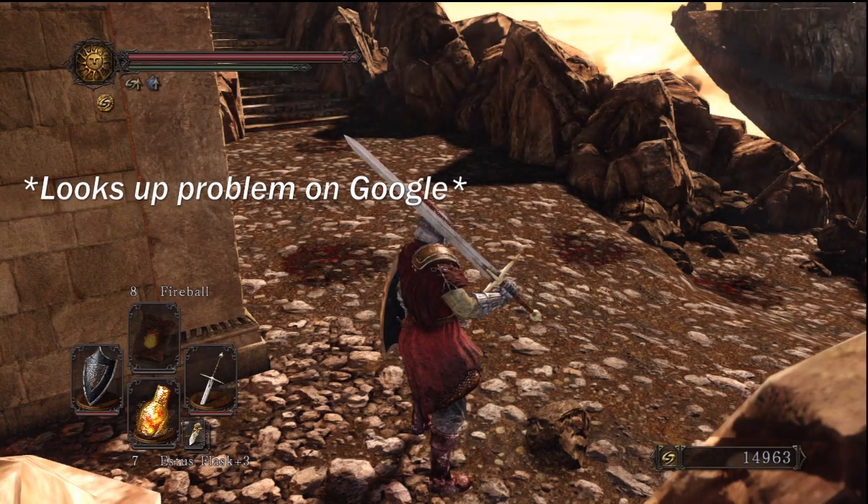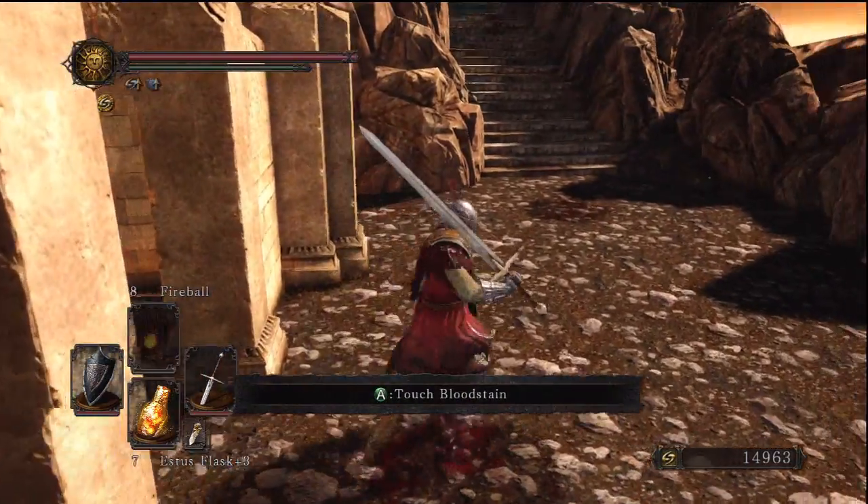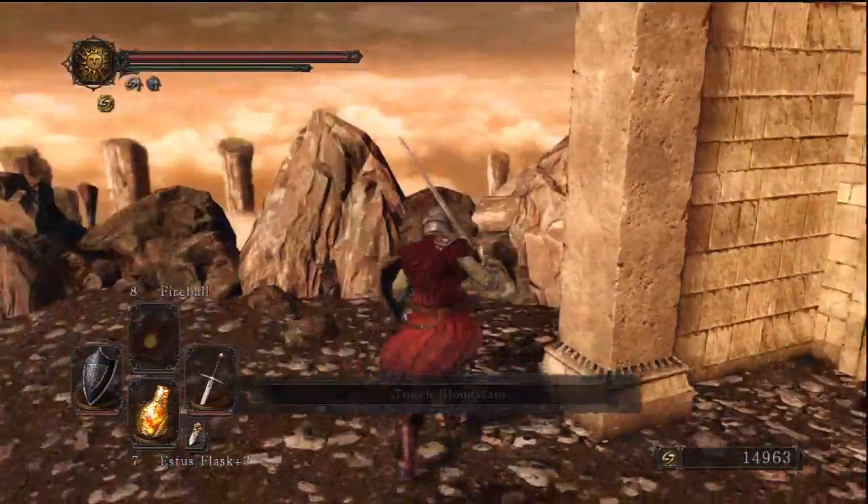You have to aggro the boss. Until then, you can only see shade signs. What does that mean? You have to aggro the boss. Oh, okay.